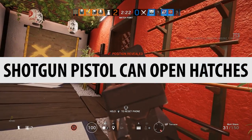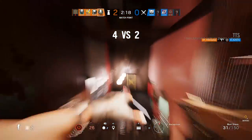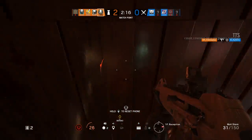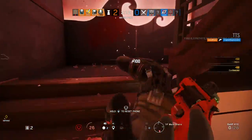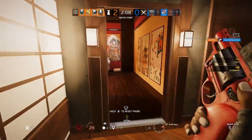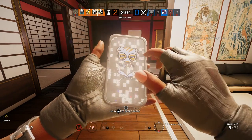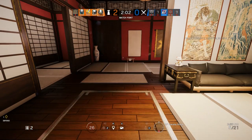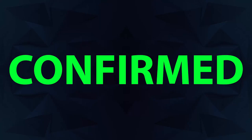The shotgun pistol can open hatches. This little shotgun is not the best at damage, but it's versatile. You can have an SMG as your primary and use this shotgun pistol for really close engagements, or to open panels — which saves you an impact grenade. It sometimes takes a few shots to pop the panel, but if you get the right angle, you can do it pretty quickly. That is confirmed.